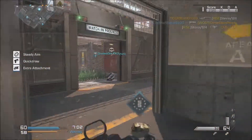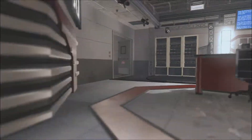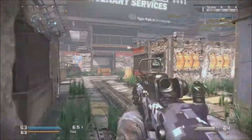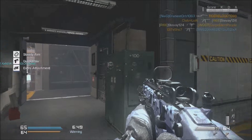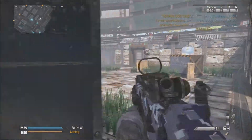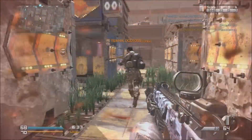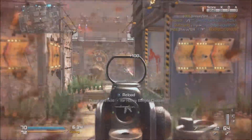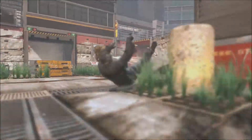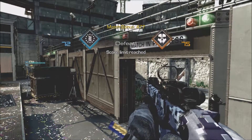You can only use one exo ability during a match, unless you have a wildcard that lets you have two instead of one. Also, the power life of your exo ability — you only get one battery per life. Once that battery drains, you're done. But when you respawn you get a full new battery, so it's one per life, not one per game. That should help balance how overpowered exo abilities might otherwise be.